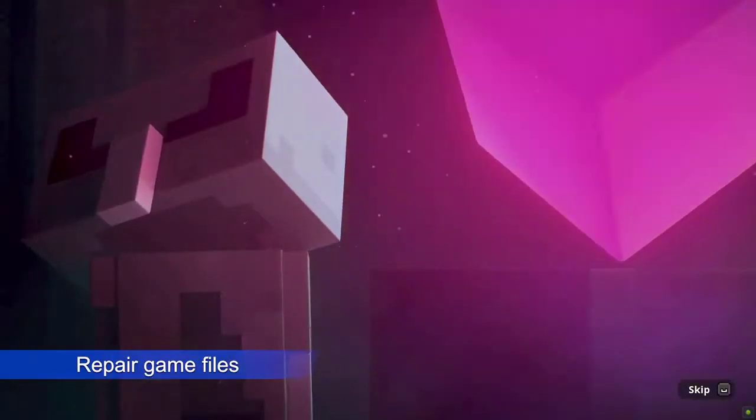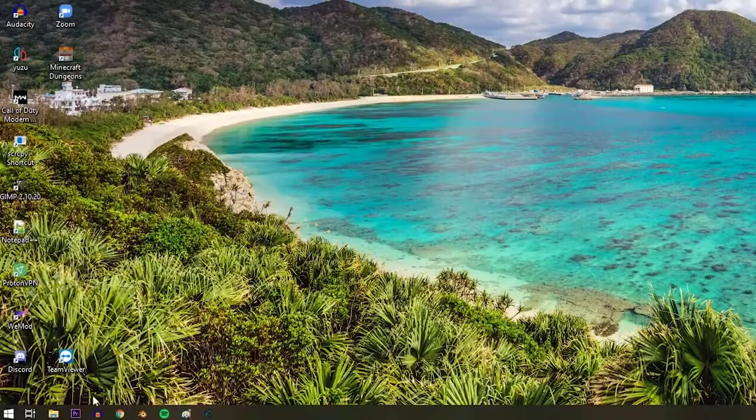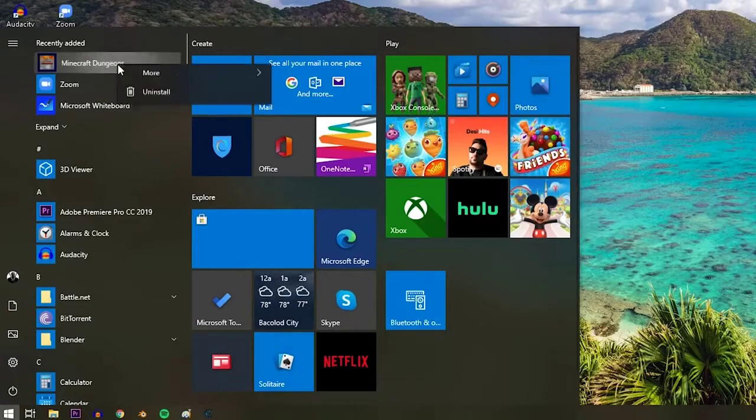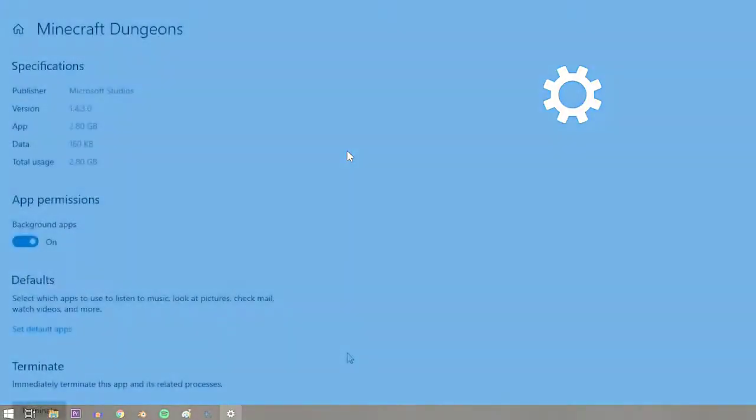In case there's an issue with the game files, your next step is to attempt to repair by doing the following steps: Press the Windows button at the lower left corner, search for the Minecraft Dungeons app, right-click on the Minecraft Dungeons app, click More, select App Settings, and click on the Repair button.